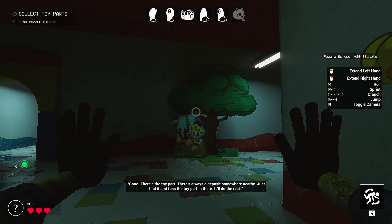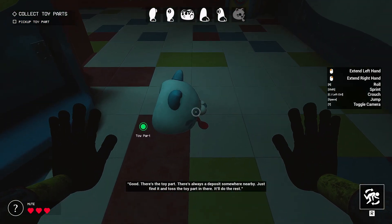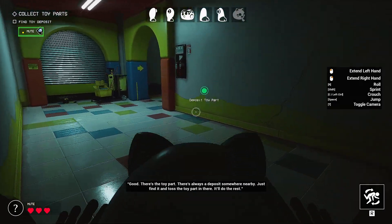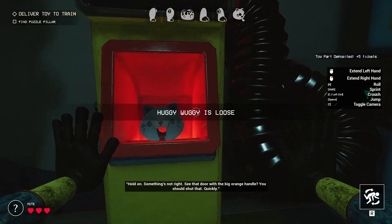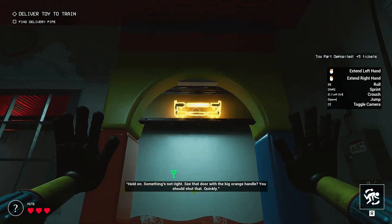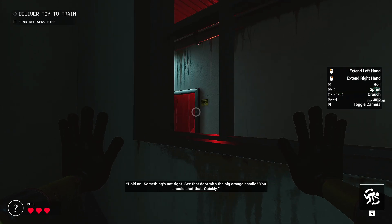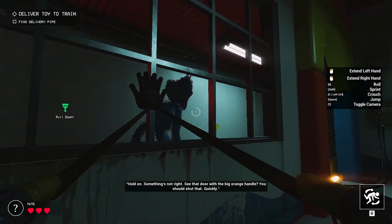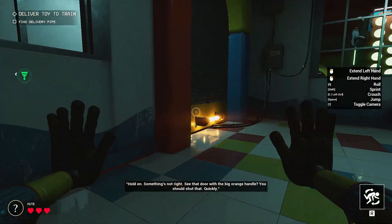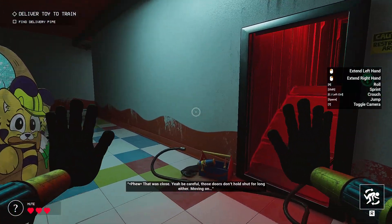There's always a deposit somewhere nearby, just find it and toss the toy part in there, it'll do the rest. Hold on, something's not right — see that door with the big orange handle? You should shut that quickly. Pull. Yeah, be careful, those doors don't hold shut for long either. Moving on.